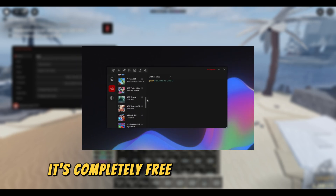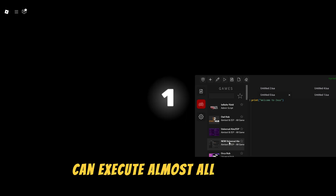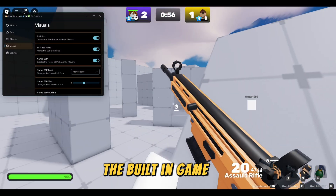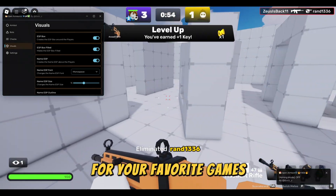It's completely free, has no key system, can execute almost all scripts, has a TP handler, decompiler, auto-execute, and the best part — the built-in game hub with working scripts that have been tested for your favorite games.